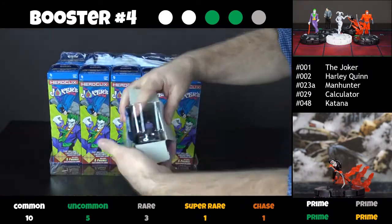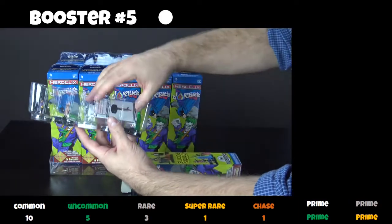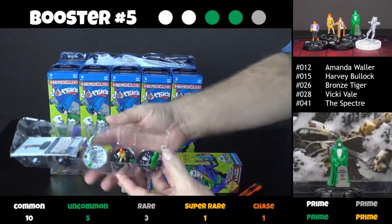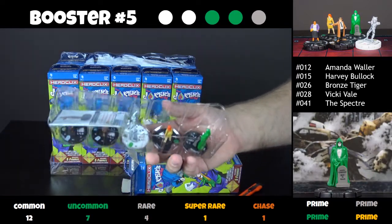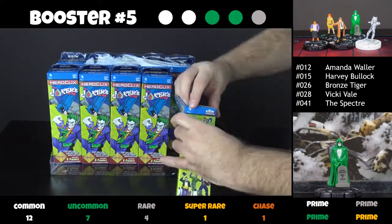Booster number five — what do we get in here? Two commons, two uncommons, and one rare. This one is the Spectre, a very beautiful piece with a little tombstone there, and a sketch variant of Bronze Tiger as well.